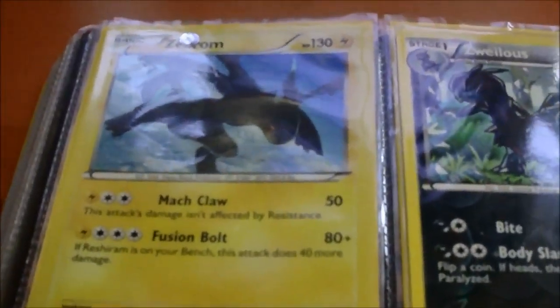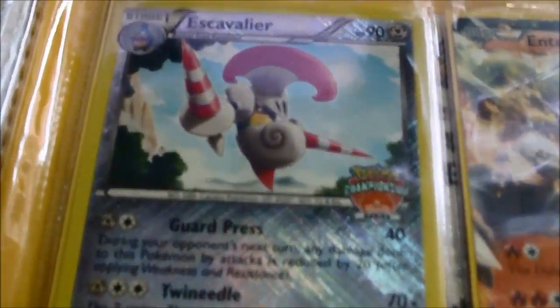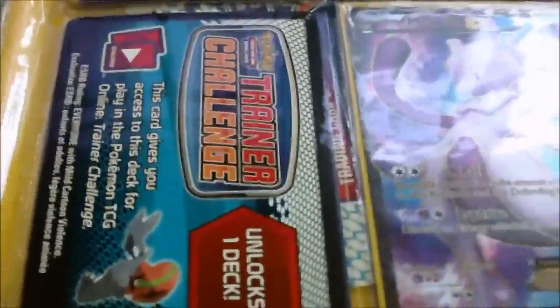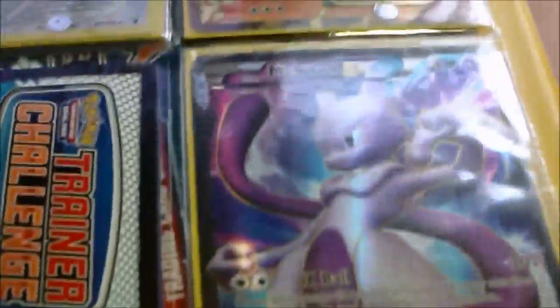Mawile from Plasma Freeze. Zekrom from Plasma Freeze — this is two dollars. Zweilous, Hoothoot, Jolteon. And the 2012 Pokemon Championship Nationals Promo — I think it was 2012 — Excadrill. I had two of those. Pokemon Trainer Challenge Cards — code card, at least — that unlocks one deck from the Excadrill deck in Noble Victories.